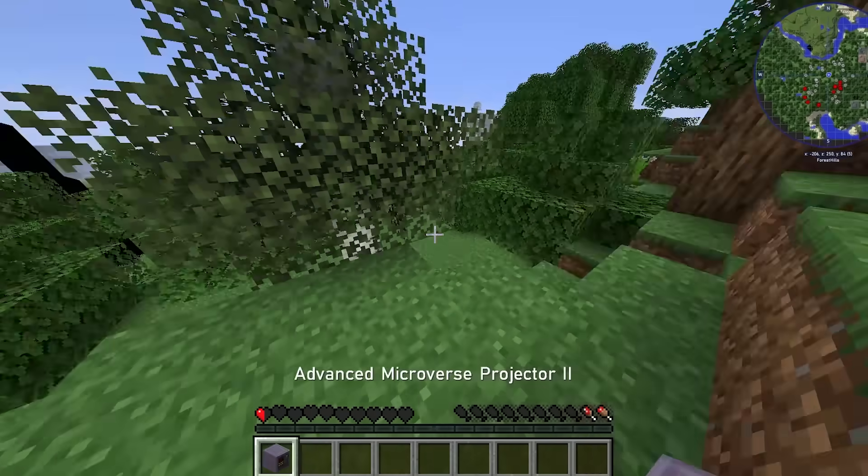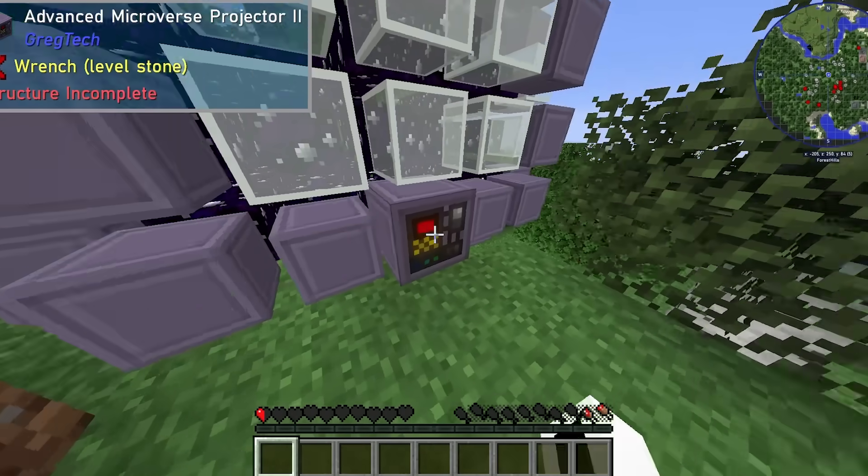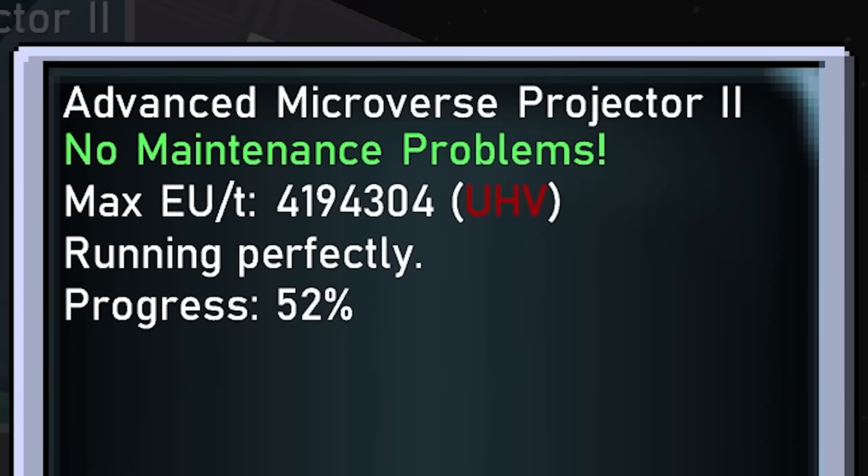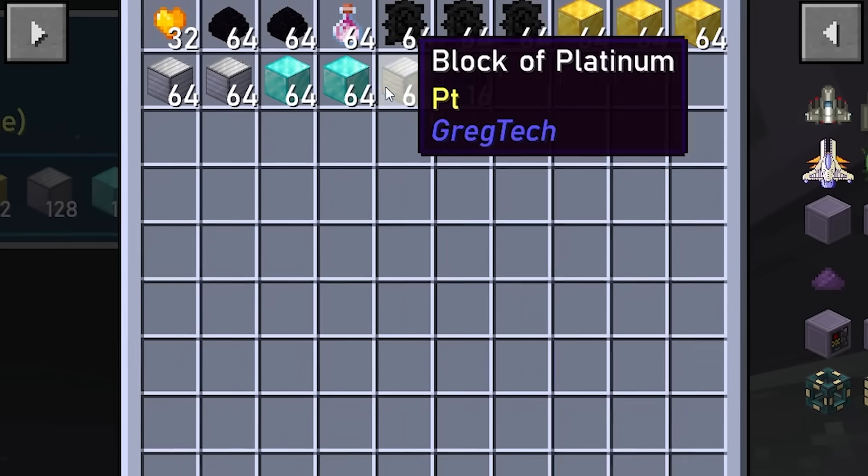That was when I stumbled upon the blueprints for this giant purple ball: the Microverse Projector. It could provide me with massive assortments of random resources.